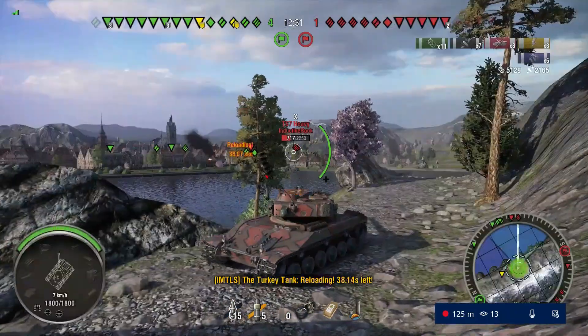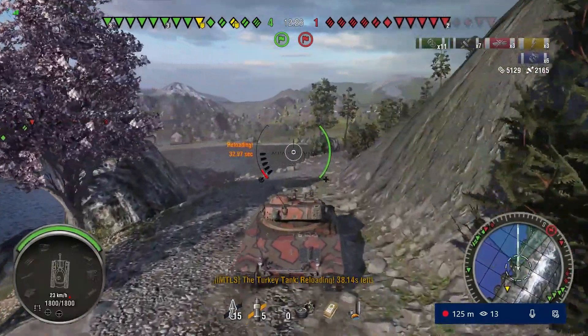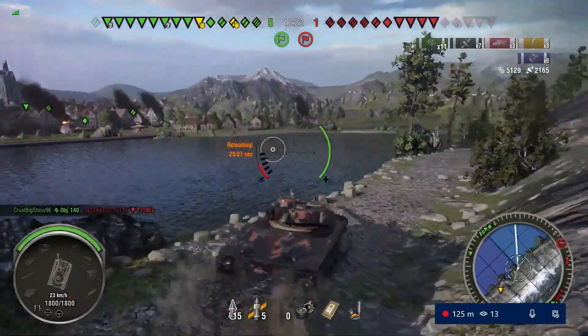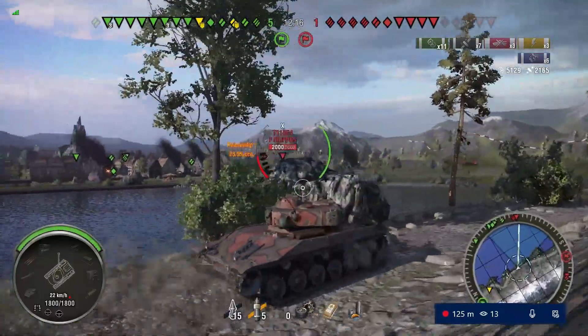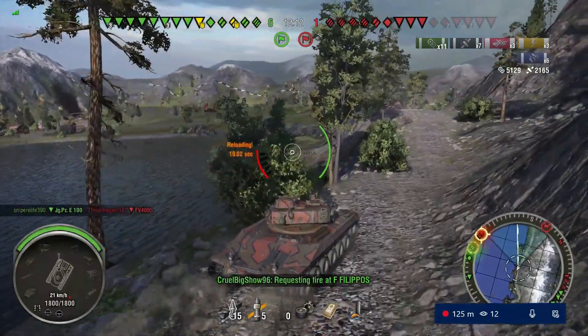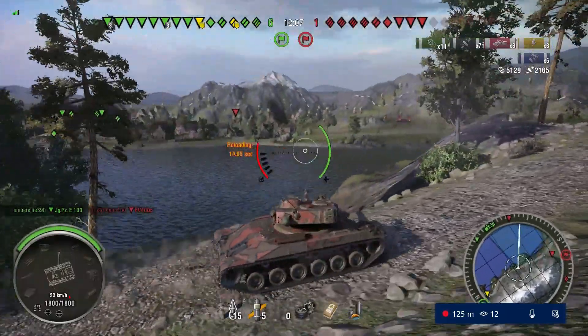Now we're just looking to spot while we're waiting for our ability to come through — see what we can light up, see if we can light up that E4 possibly, but we see that he gets lit up and he's crossed already. So I think at this point I probably should have turned my tank, because as you'll see in about a second or two, somebody on our team's going to light up the death star.